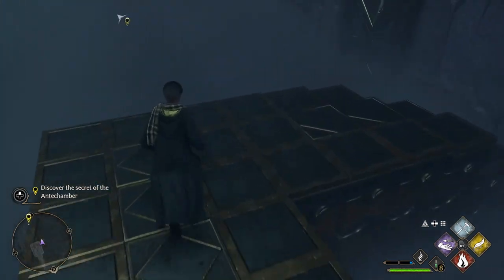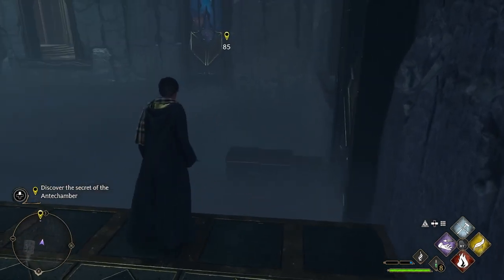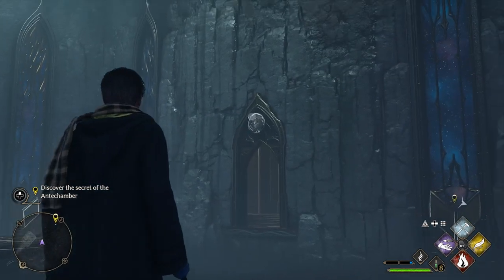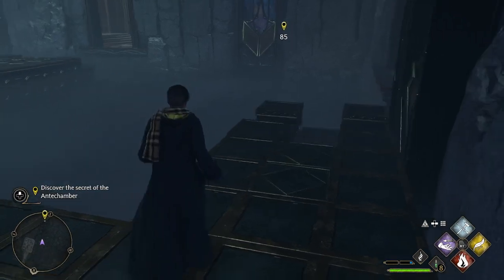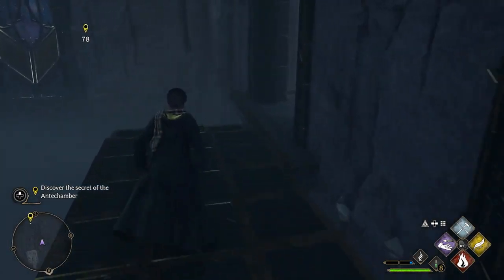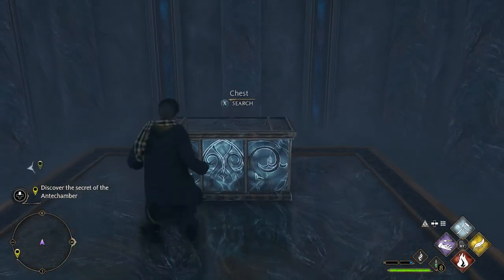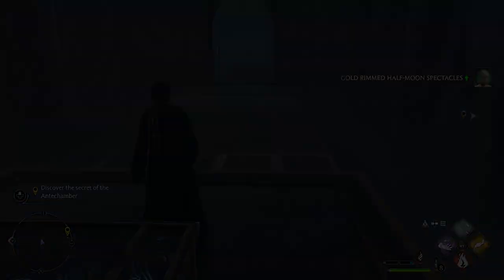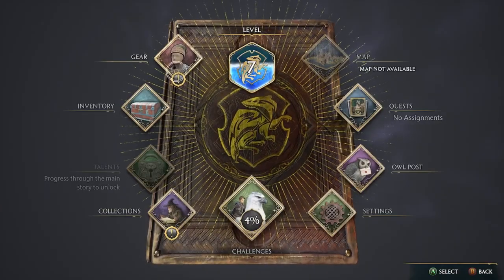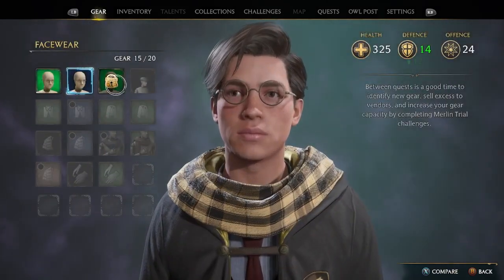Oh no, that came here. I think now I need to hit it, though. There we go. Now I'm over here to one of these things. It is a chest. I got some spectacles. Alright, let me equip those. Maybe I should go back to that other room and try to get the other chest, now that I kind of understand how it works.